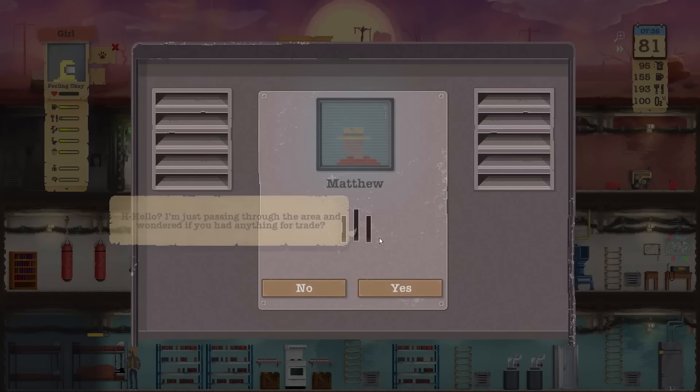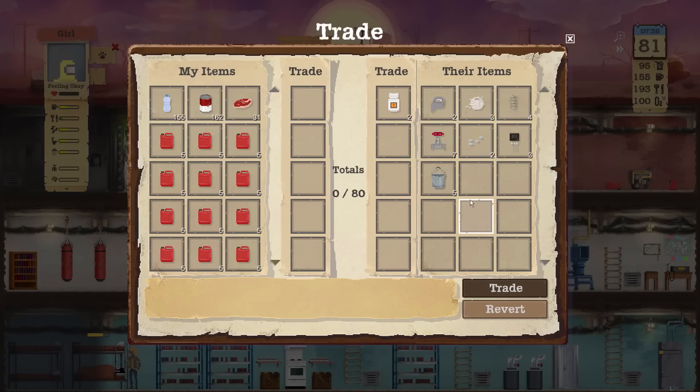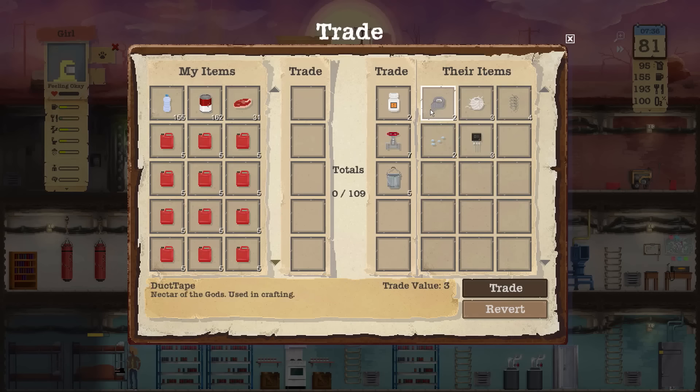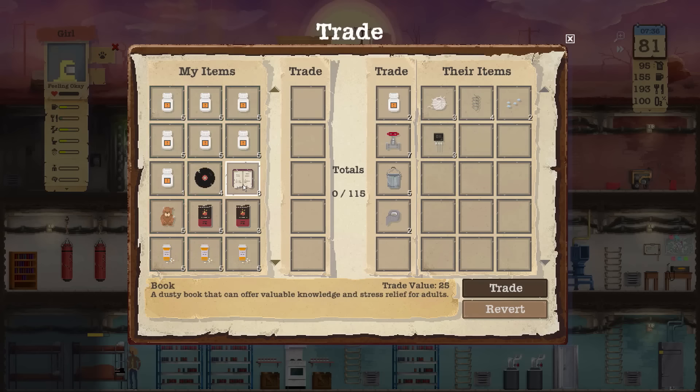Respond — it's Matthew. Hello, I'm just passing through the area and wonder if you have anything to trade. Yes, I do, Matthew. What do you want? I will take these anti-rad mats off of you, the valves, the buckets, and the tape. 115 is what you're asking for? Okay. We might have some really big, costly items to make that happen.